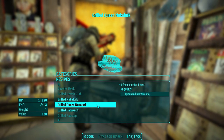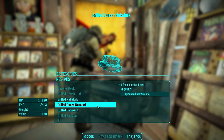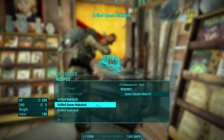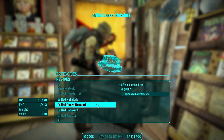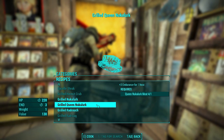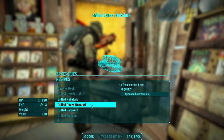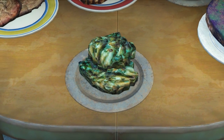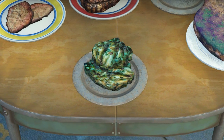Next up is the Grilled Queen Nuka Lurk, and wow — it grants plus 3 Endurance for 1 hour. It consumes 1 Queen Nuka Lurk meat and also heals 220 HP over time. Let's do it. Oh — it looks like a pile of blue cheese that's gone bad. Looks like something that Strong would pick out of his nose.